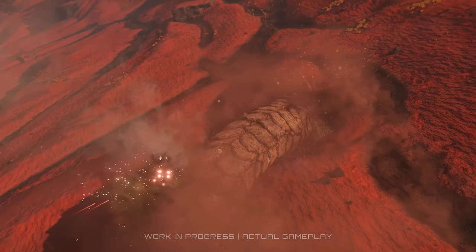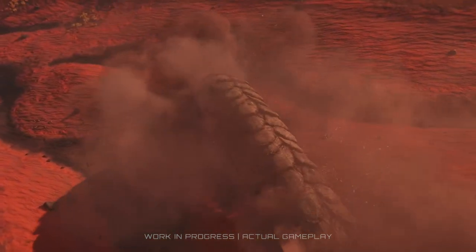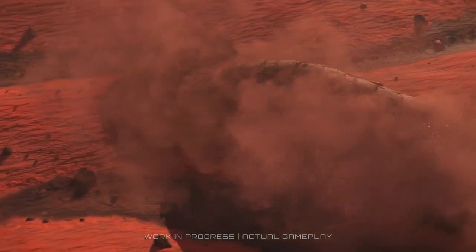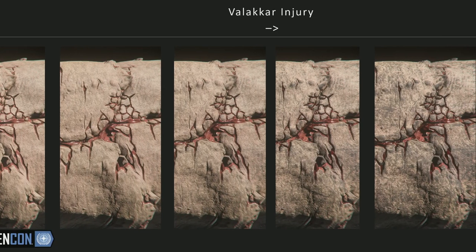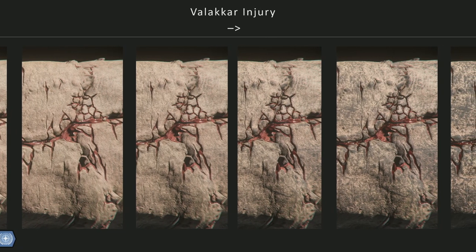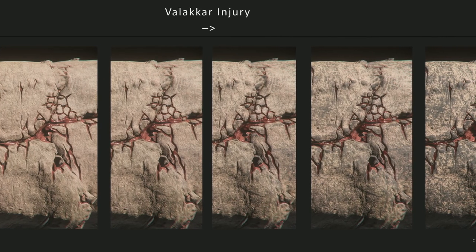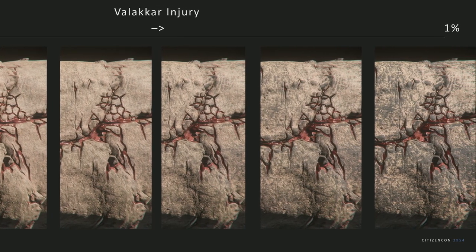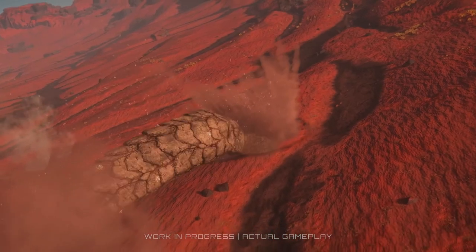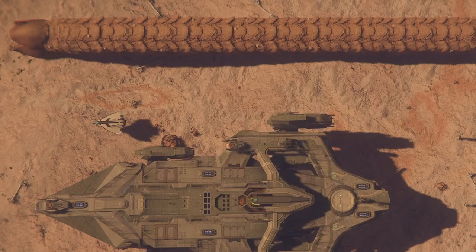After taking enough damage, it burrows underground to prepare for the next wave. If you're curious about how you track its damage state, they'll be implementing battle scarring all over its body so you know just how close you are to finishing it off. As the developers put it: 'We know how much of a large fight the Apex Valachar is, and we need to communicate that in a diegetic way.' You'll see its skin getting more battered and bruised as the fight progresses.